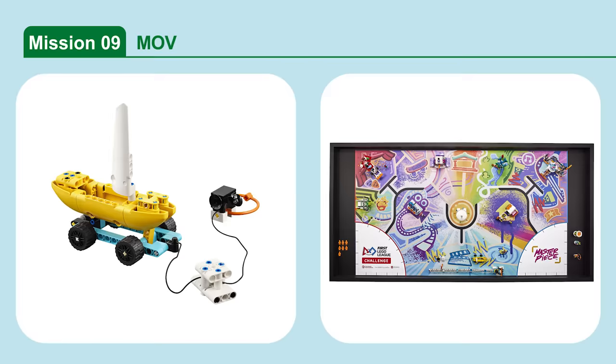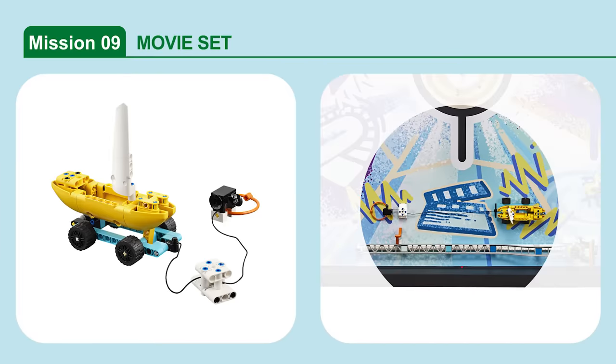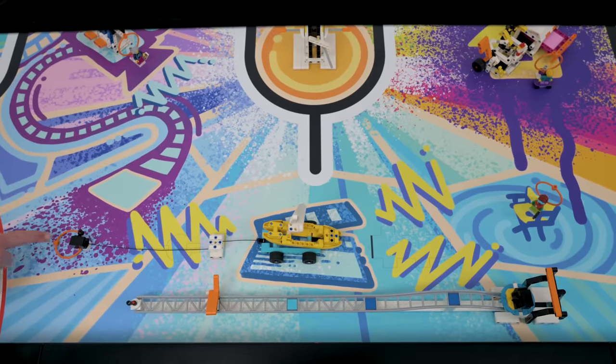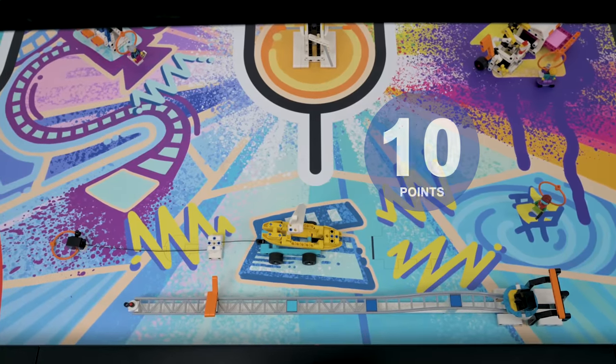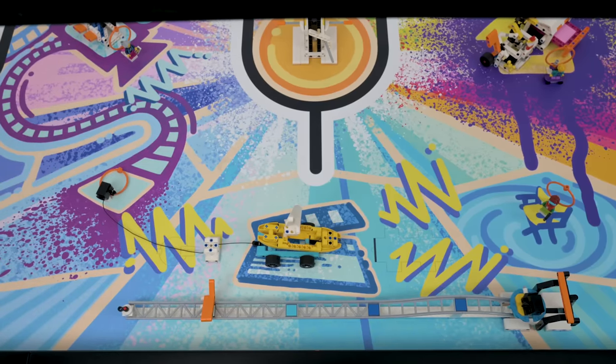Mission 9: Movie Set. Act out the scene by pulling the boat model along. Score if the boat is touching the mat completely past the scene line, and if the camera is touching the mat at least partly in the camera target area.